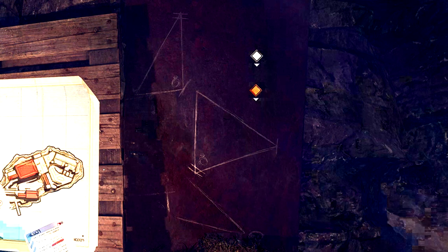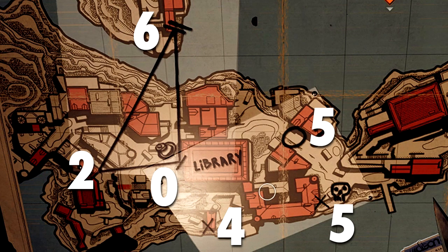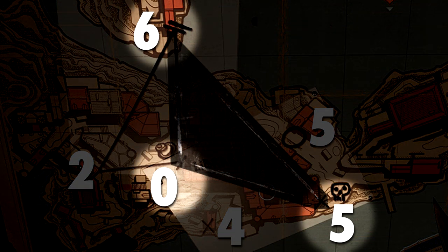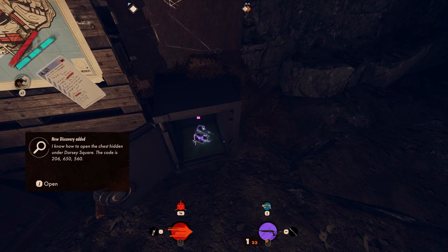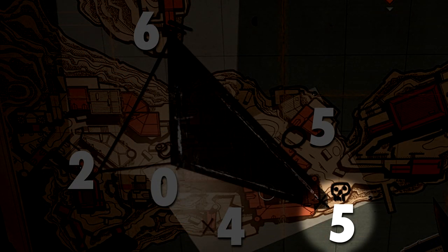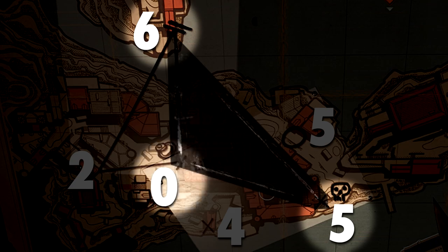I'm not sure if it matters which order you punch these into the safe, but I did it top to bottom. The third triangle puzzled me for a while. It's easy enough to line it up using the skull and ring icons, so it lines up with three vertices — but there are no visible tick marks on the corners to tell you the order. Since I knew the three numbers and there are only six possible combinations, I decided to brute force it and got in on the second try. The combination was 5-6-0: skull first, then the Conditioned Detachment building to the north, then the library with the ring.